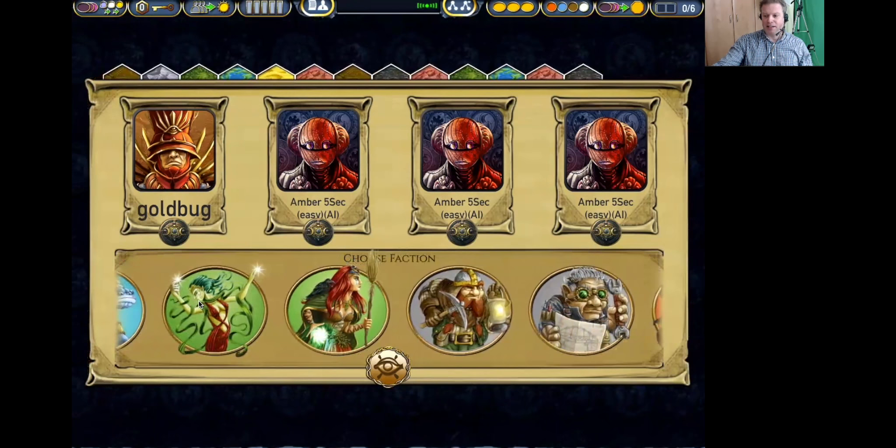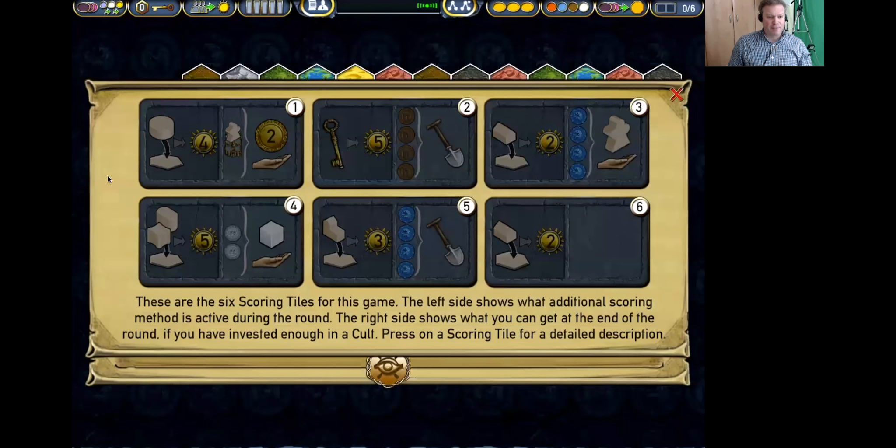Let's have a look at the round scoring tiles. In round one we need to be building temples — four points for each temple we build. In round two we need to be completing towns, five points if we manage that, though I don't think I will. In round three it's two points per dwelling. Round four gives five points for sanctuaries or strongholds. Round five is three points for a trading post, and the final round is two points for a dwelling.